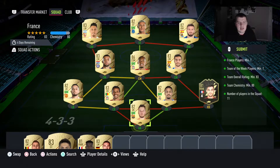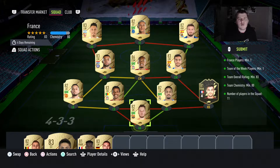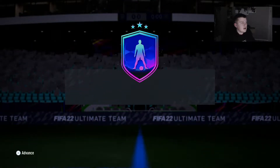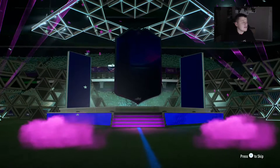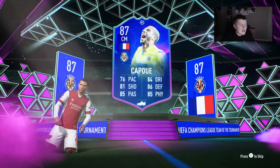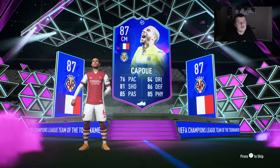Hello guys, welcome back to another video. Today we are here to review Kapoor. Let's quickly have a look at his card, go into a game, see if he's any good, see if he can get a win. The card itself cost me around 100,000 coins to complete — I had a few players but needed to buy all the Team of the Weeks, so 100,000 coins for a card is not too bad at all.